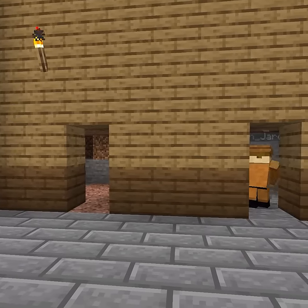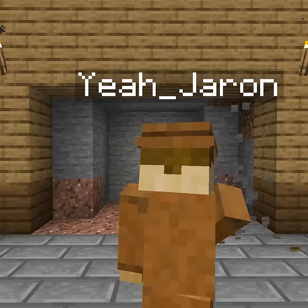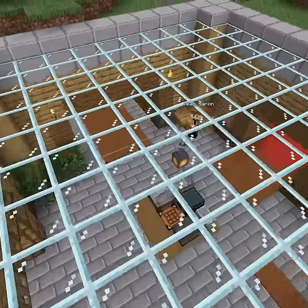Then we look to this wall right here that has two doors, one with an enchant table and the other with a small farm. Finally, a big room for a lot of chests, and here's the finished product.